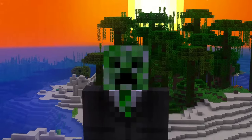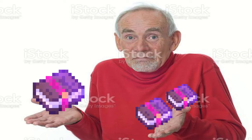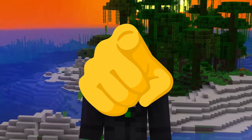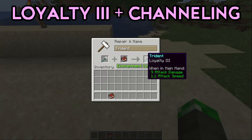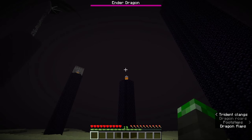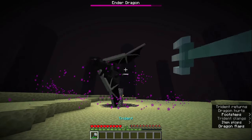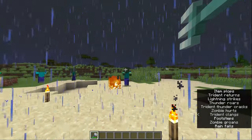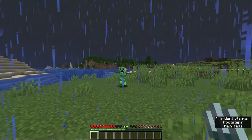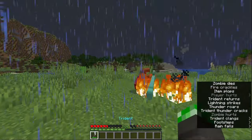I should also mention that the Riptide enchantment is incompatible with both Loyalty and Channeling, so we have a bit of a decision to make here. If your priority is making the trident a powerful and OP weapon, I'd say go with Loyalty 3 and Channeling. Loyalty makes the trident a killer from range — your trident packs 4 hearts of damage every throw and immediately comes back ready to be thrown again. By adding Channeling, you can basically become Zeus and strike your enemies down with lightning during a thunderstorm, not only looking awesome but also doing a good amount of damage.